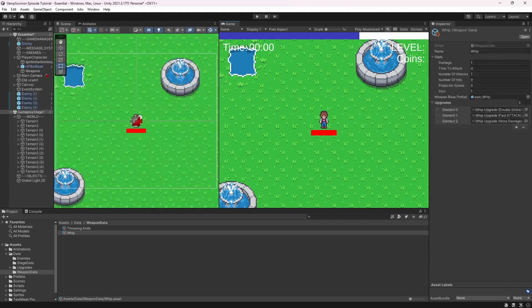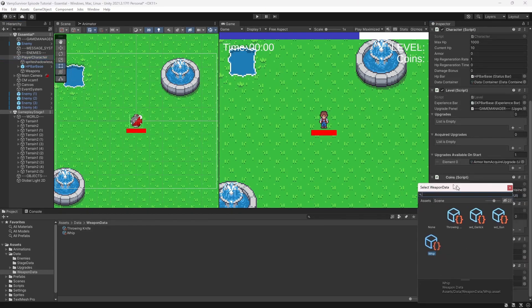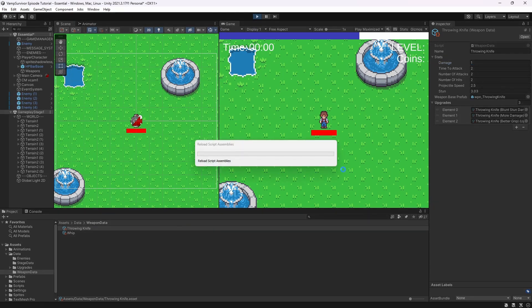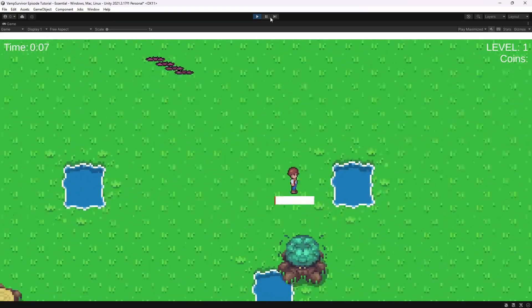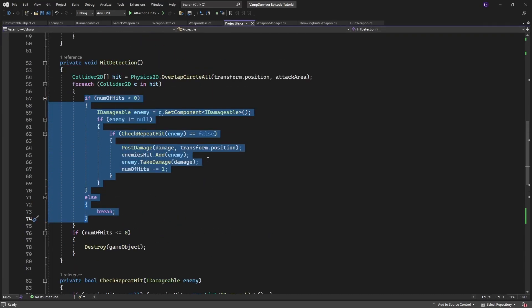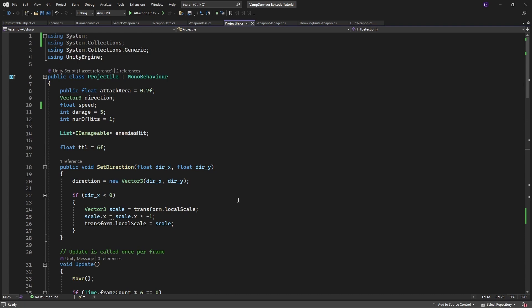But there is an issue, and I think this demonstrates well that keeping yourself from repeating code is important. Now if I put throwing knife as our weapon, add stun to it and set the damage lower — you will see that damage is dealt, but no stun is being applied. This is because projectiles apply damage in a different way; they have their own process which doesn't apply the stun. We added stun to applying damage in the whip or any other melee weapon, but not for projectiles. Imagine having to manually add this process every time you have repeating code — it's bad. Imagine forgetting to add it somewhere. Again, it's a bad idea.